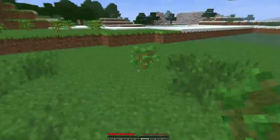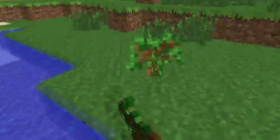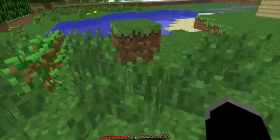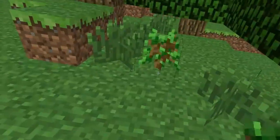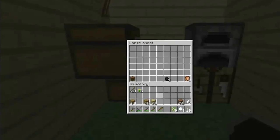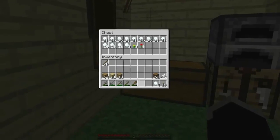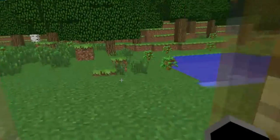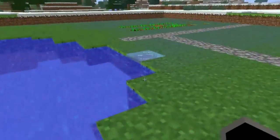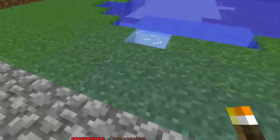Oh my god, how many saplings do we have? There's like falling and falling — I never had so many saplings. All right, I'll keep the birch saplings actually. Let's get it here — okay, we've got clay blocks here, that's nice!